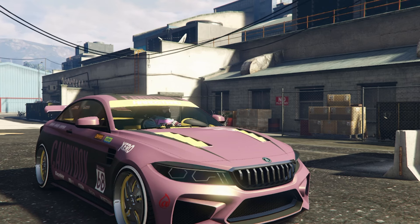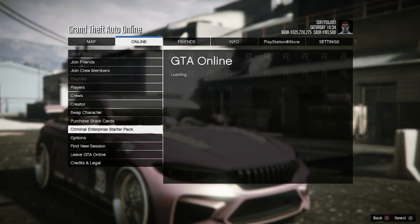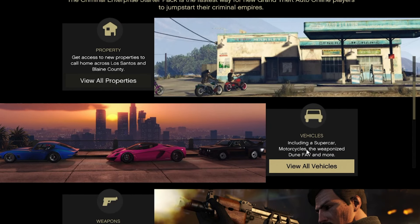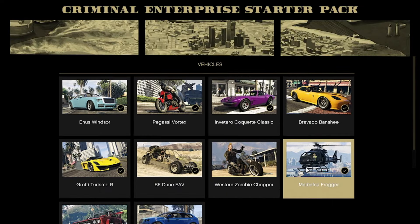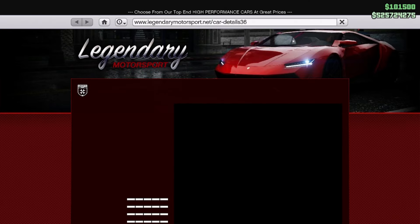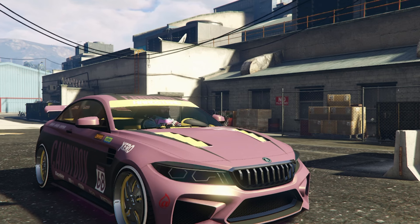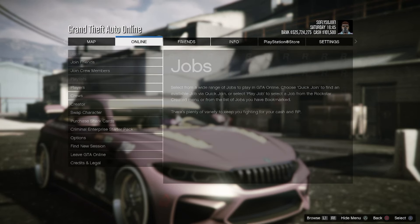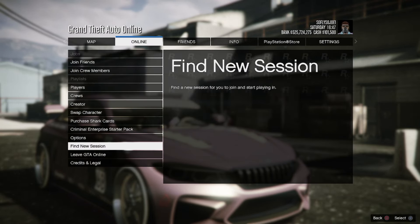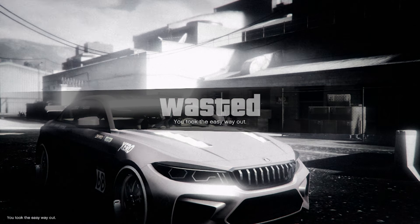Now you guys are going to be on this screen right here. We're going to hit the Start button, go to Online, go all the way down to Criminal Enterprise Starter Pack, go down to View All Vehicles and click on that. Go up to the Banshee, click on that, go to Legendary Motorsports, click on that, and then just hit Triangle to back on out. Now your vehicle started up. From here, open up the interaction menu — we need to find a way to waste ourselves. Go to Online, go to Options, and we're just going to kill ourselves in the game.